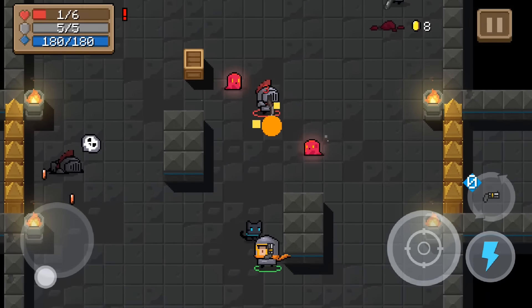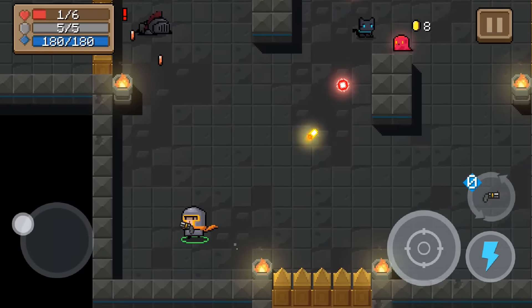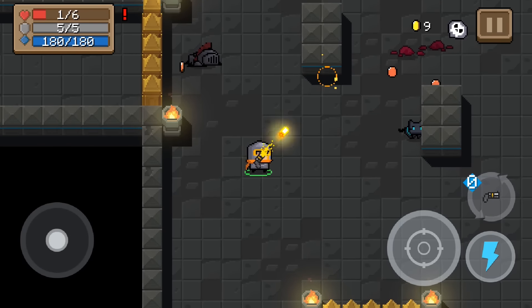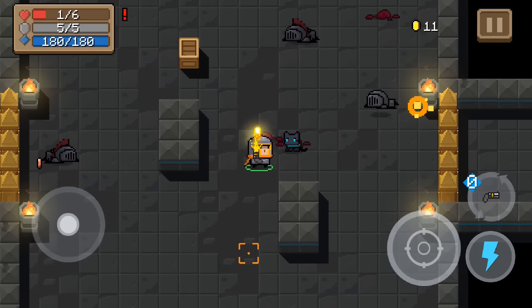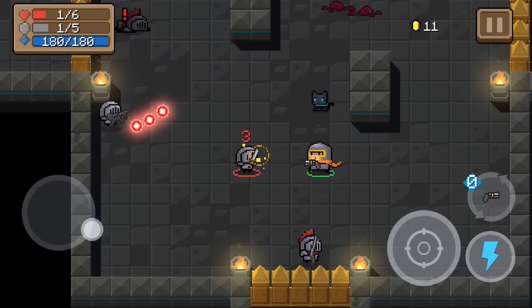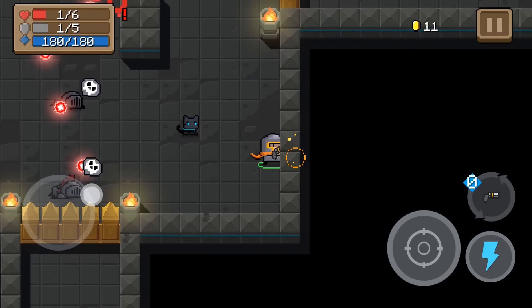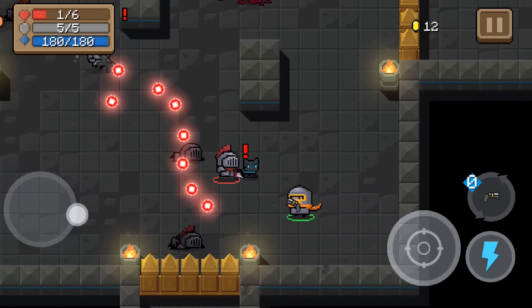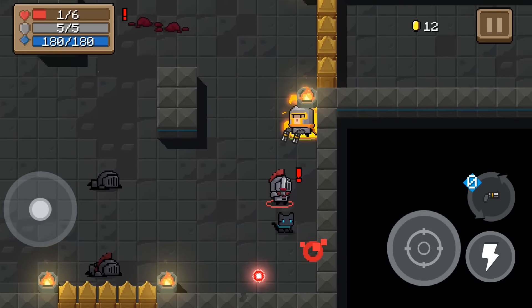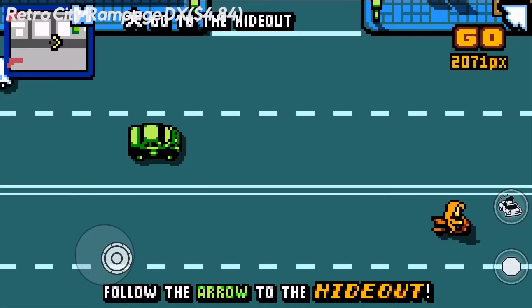Next we have Soul Knight. Soul Knight is a bullet shooter with a fantasy theme. You have to pick a knight, rogue, wizard, or a thief in a top-down alien dungeon, trying to kill everything that moves — since everything that moves also wants to kill you. Tons of weapons and upgrades are scattered through randomly generated levels, making the experience more amusing.